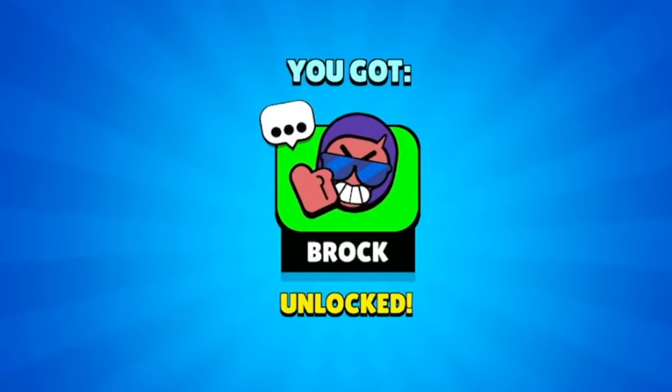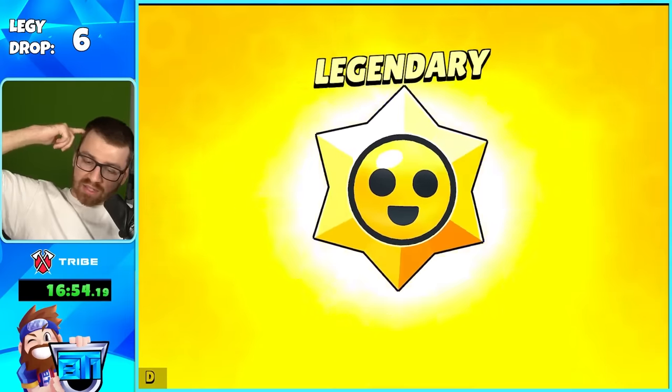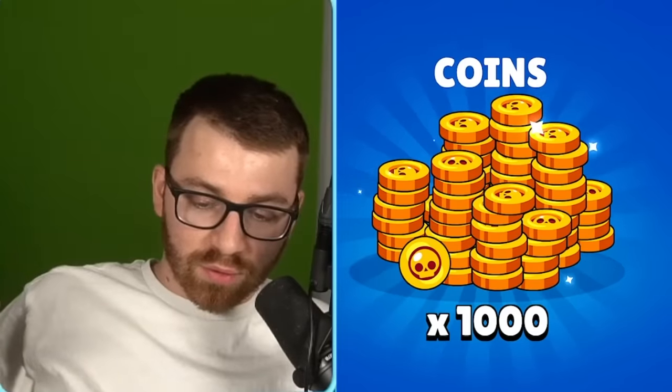The mythic gave us a thumbs-up pin — it's saying yes, there are legendaries, right? A thousand coins — I'll take that. It means we can get a gadget or whatever we want.